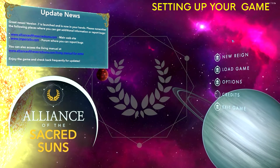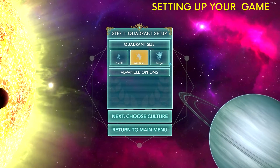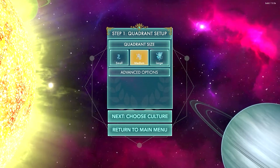Let's go ahead and start a new game. It's just under New Game. We go ahead and select that. So, the first step is our quadrant size — basically, this is how big our galaxy is, so to speak. We have small, medium, and large.